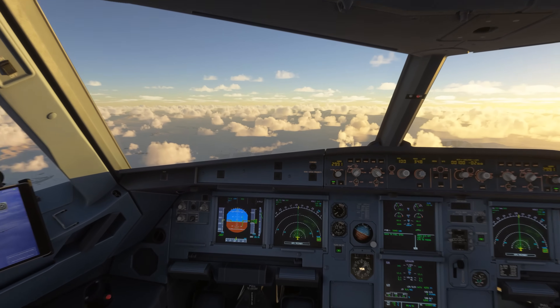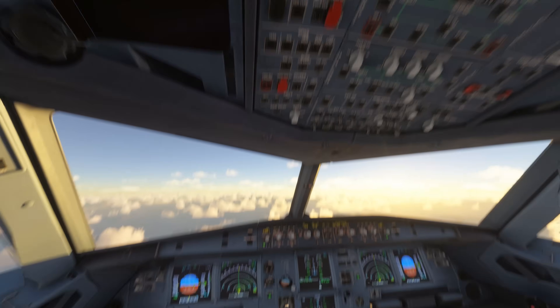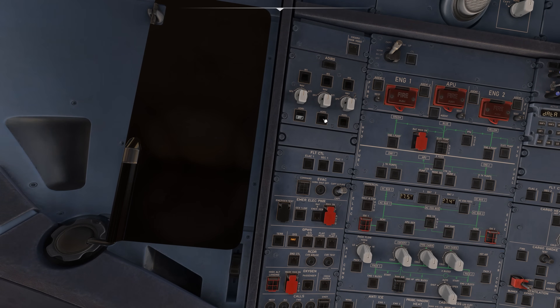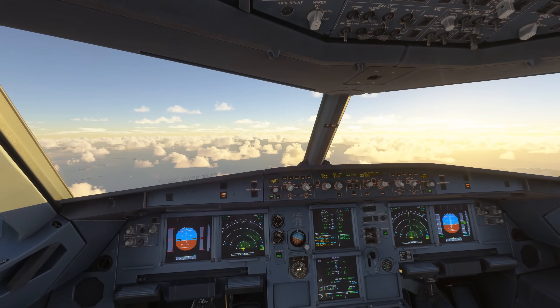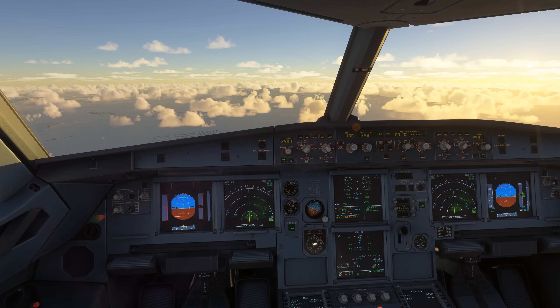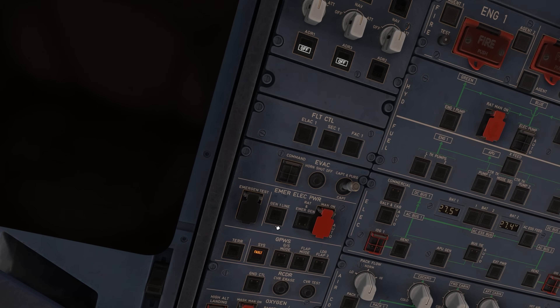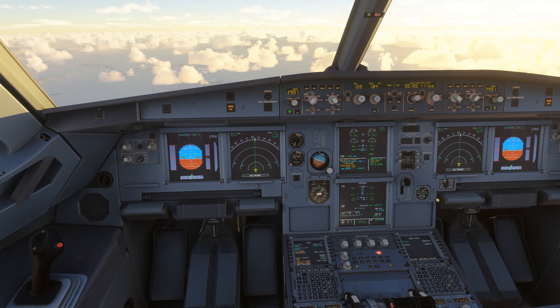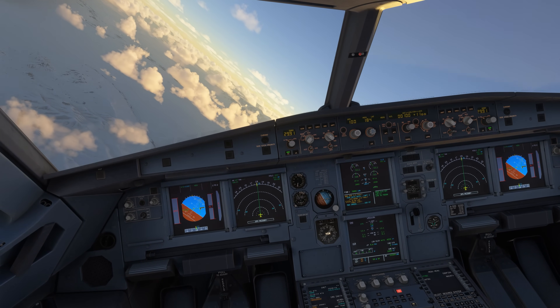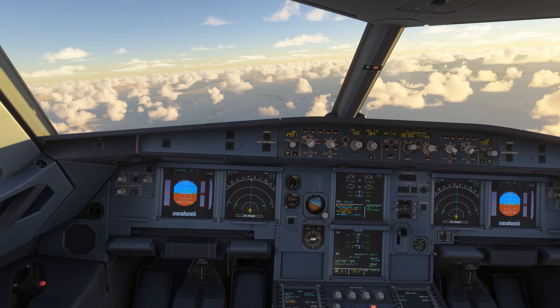If you're in alternate law, Alpha Floor is not available. There are two ways the Airbus gets into alternate law: you can lose a whole bunch of redundant systems, or you can force it by turning off two out of the three ADRs — it doesn't matter which ones. The airplane does still have some protections in alternate law, but auto thrust and Alpha Floor are not among them, and neither are bank angle limits. In normal law you're restricted to 67 degrees of bank; in alternate or direct law, you can actually stall the airplane, or do a barrel roll if you're brave enough.